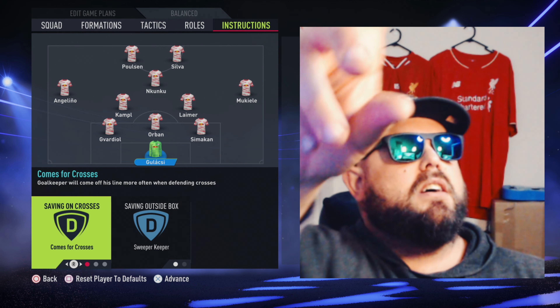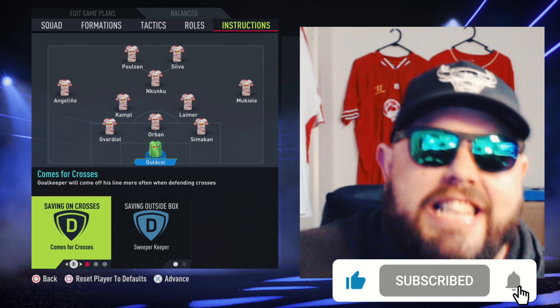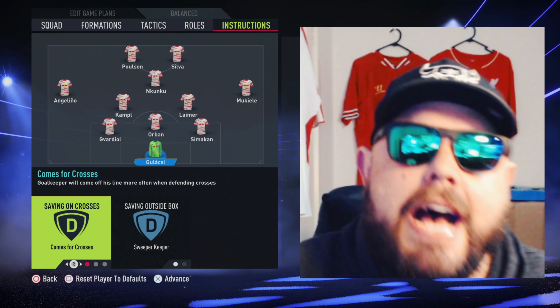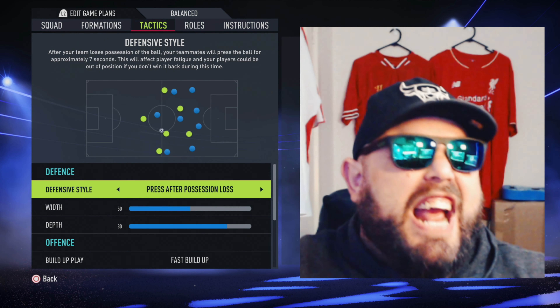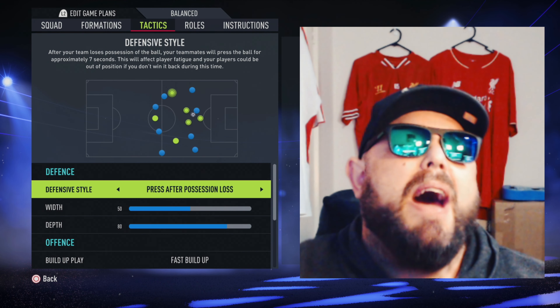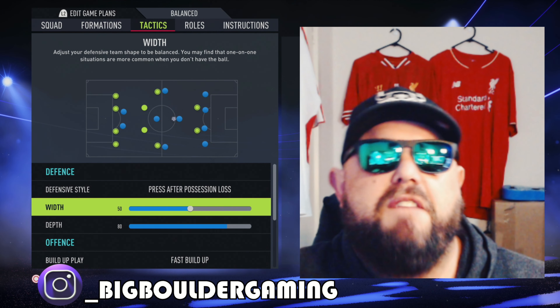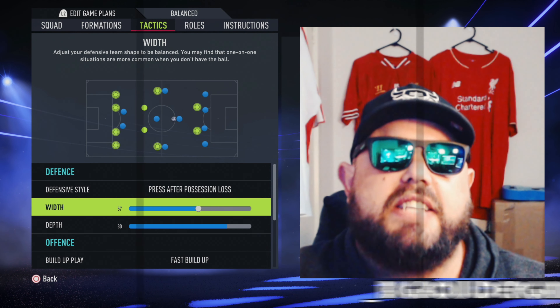But that's not all. If you like what I'm putting down, hit the subscribe button. Now this is imperative, guys — 3-5-2. We are pressing after possession loss. Our width is currently 50; we don't want that, we want 60.